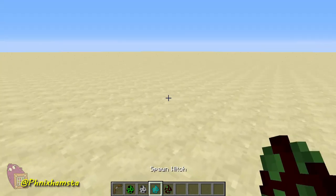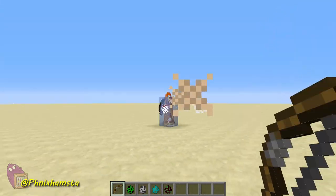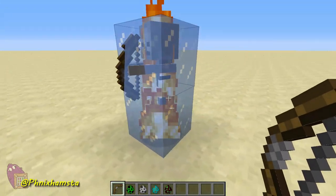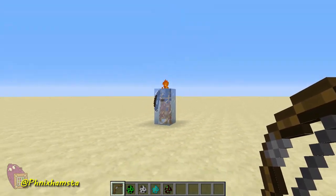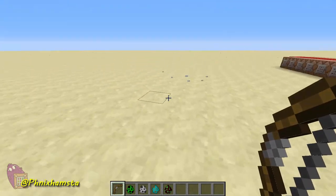This also works for three other mobs. I've got a skeleton here. He's going to start burning in the sunlight, but I'm still going to shoot him. And he is now frozen as well. Kind of ironic how he's still burning — I didn't want to change that or anything. So I can shoot him again and he will die like that.